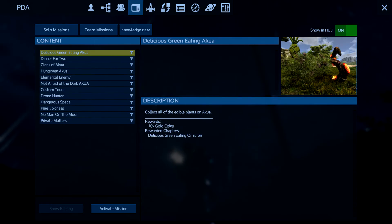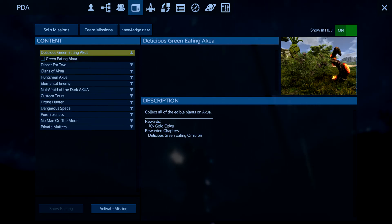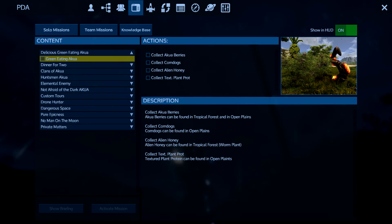Today we're taking a look at the solo missions in Empyreon. First one up on the list is Delicious Green Eating Aqua — collect all of the edible plants on Aqua. Our rewards are 10 gold coins, and the rewarded chapter is Delicious Green Eating Omicron. So let's get started here.